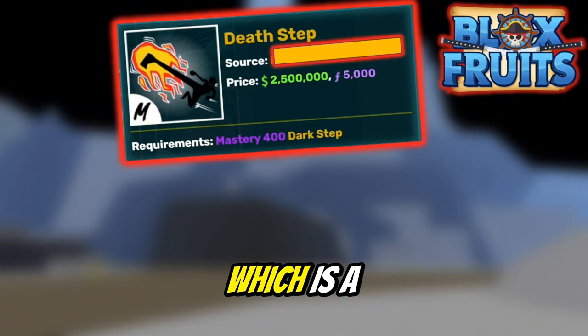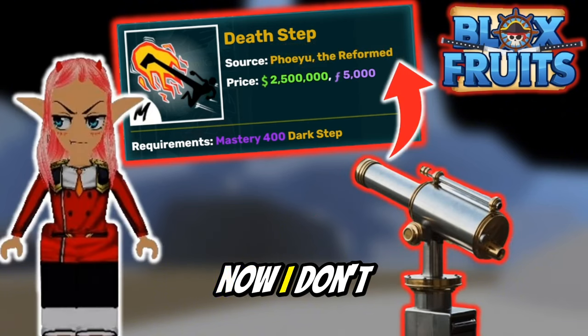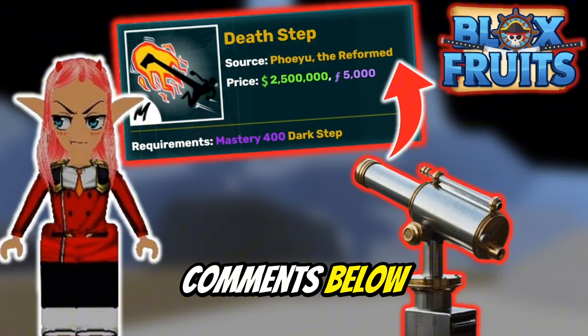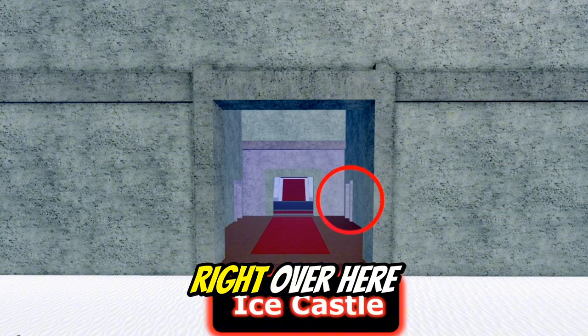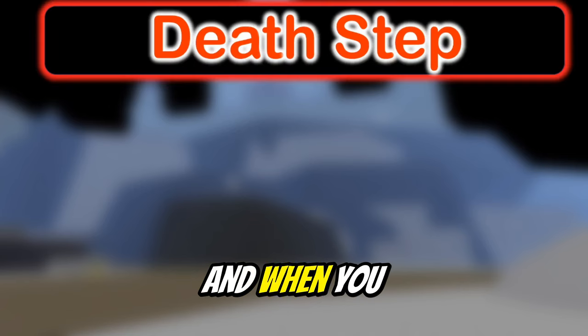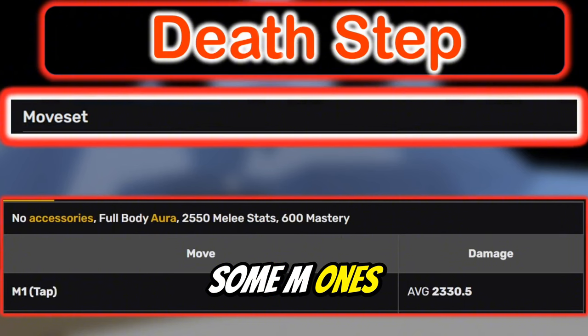Now for the source, which is a teacher. The teacher is hidden right now — I don't know where it is. It's Foryou — I don't know how to pronounce it, you could correct me in the comments below. This is the place where the teacher is located: in Ice Castle, right over here. You're gonna need a key to open the door.